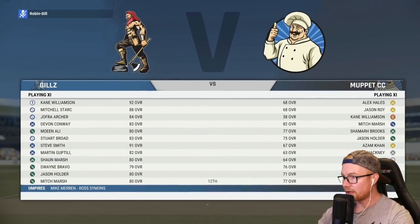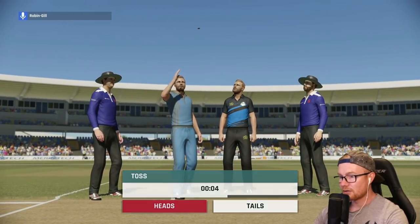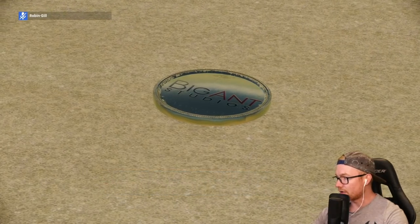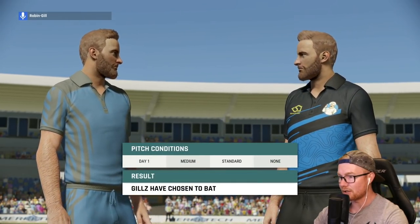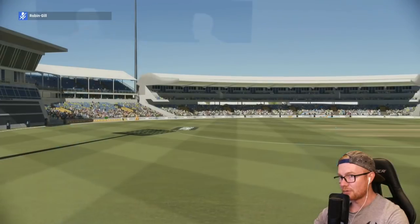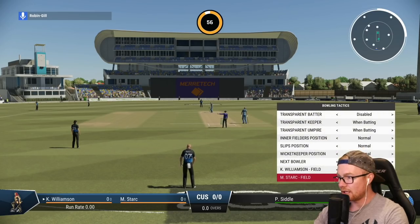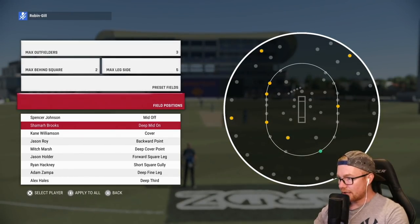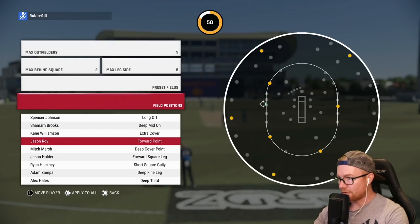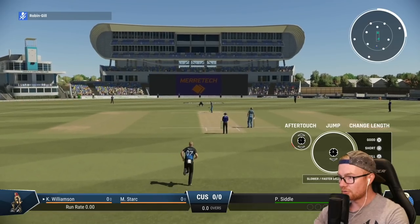Why is Kane 38 overall? That seems very dodgy. I'm not sure what's going on - I don't know why Kane is rated 38. Is that just a visual bug? Surely not when you've got two of the same player playing. We've got Sid's bowling here, let's set the field. I'm not a fan of this anyway - Kane's opening with Stark, interesting. He can hit a long ball, okay let's go.